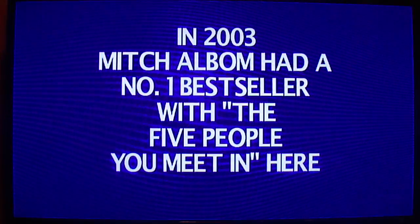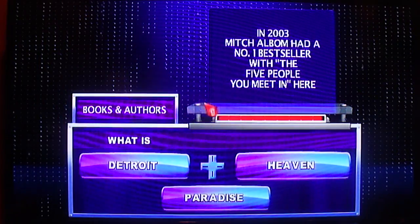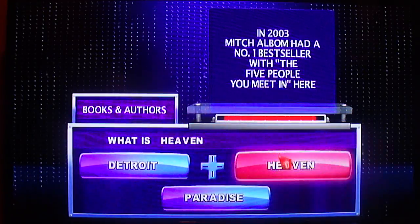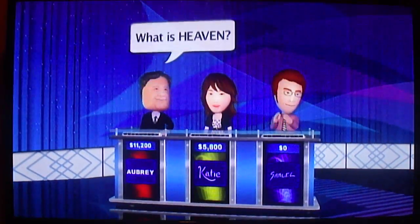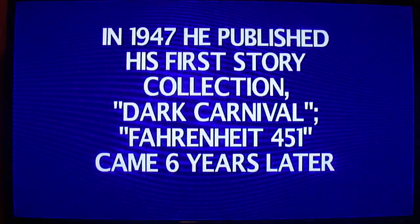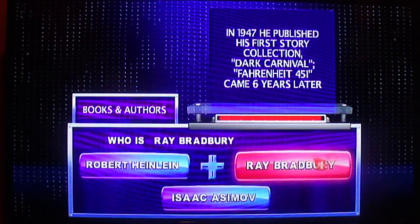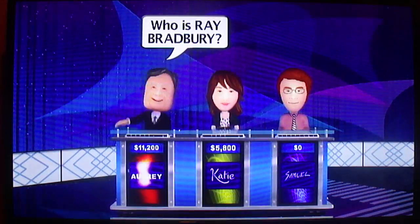Books and Authors. In 2003, Mitch Albom had a number one bestseller — the five people you meet in what is Heaven? Yep. Books and Authors for $800. In 1947, he published his first story collection Dark Carnival; Fahrenheit 451 came six years later. Yes, Player 1. Who is Ray Bradbury? That's correct.